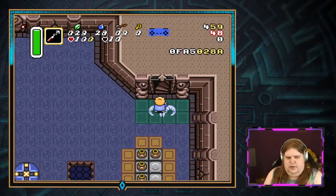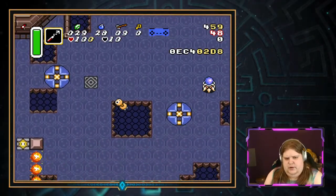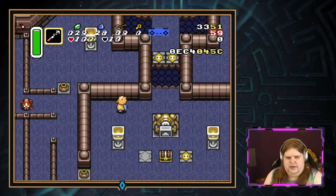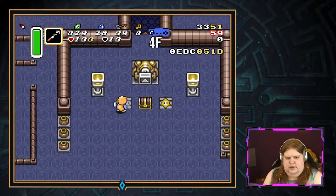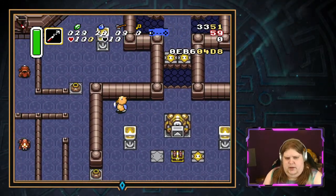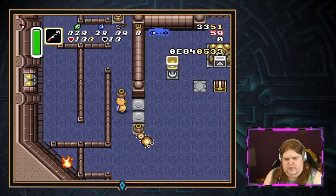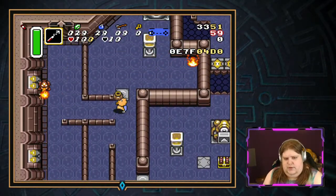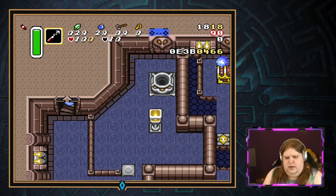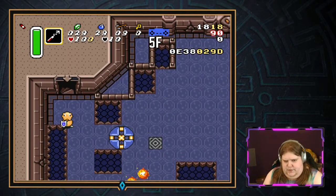So then you can go directly to fight Moldorm. Or, depending on your items and what you need, you can also drop down and collect your item here. You cannot collect the big chest if you don't have the big key, which is the one potential downside of skipping the big key if it's vanilla. It does save you needing the lamp, and it will save you a lot of time going through the tile room. But you will not be able to get the big chest if you don't have the big key.